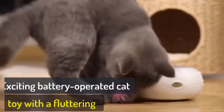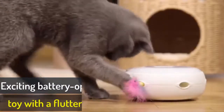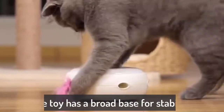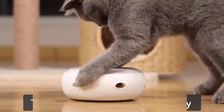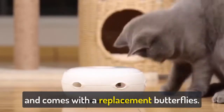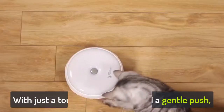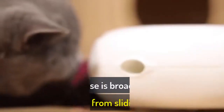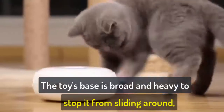An exciting battery-operated cat toy features a fluttering butterfly to encourage your cat to hunt and play. The toy has a broad base for stability and comes with replacement butterflies. With just a touch of the button and a gentle push, the battery-operated butterfly starts to rotate.